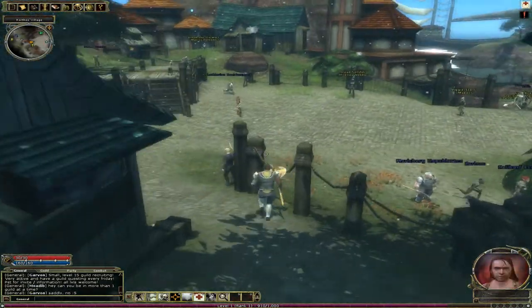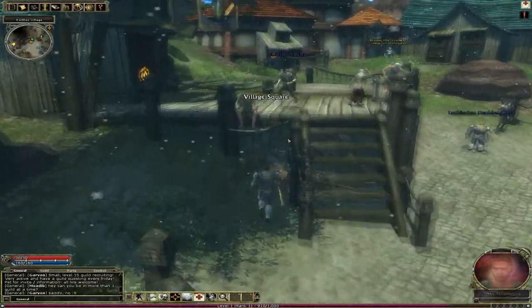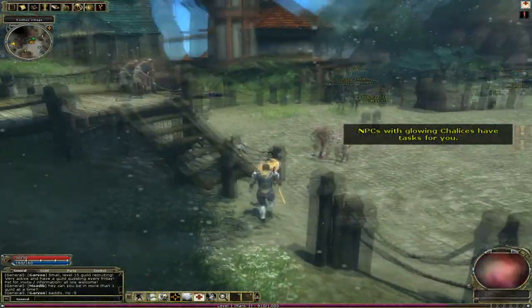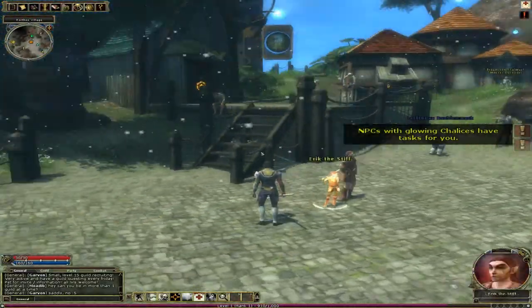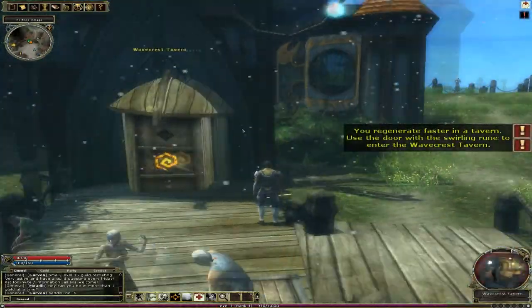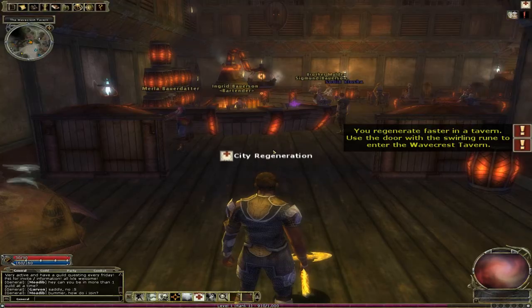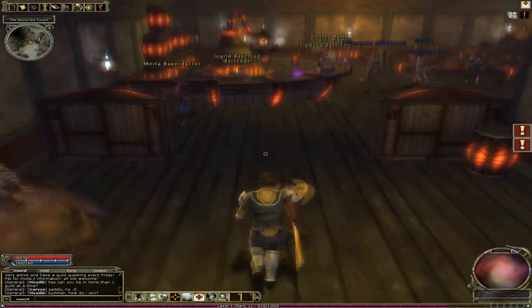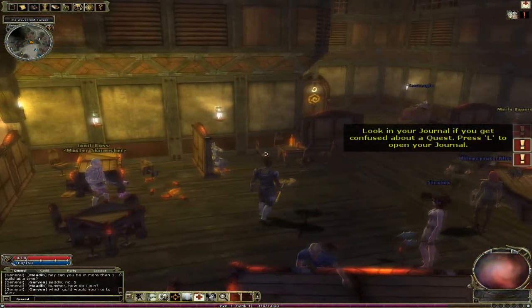So let's see what we're doing here. Basically my character is level 1 and I just got off the starter area. NPCs with glowing chalices have quests. Let's see if I can go through this loading screen with Fraps on. That loading screen wasn't too bad. We're in the tavern.